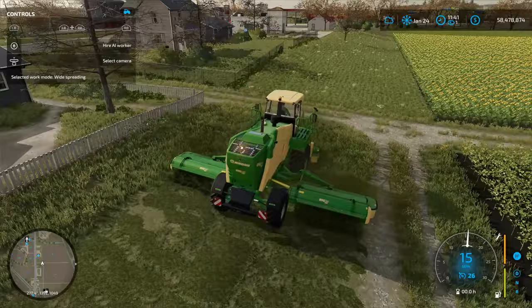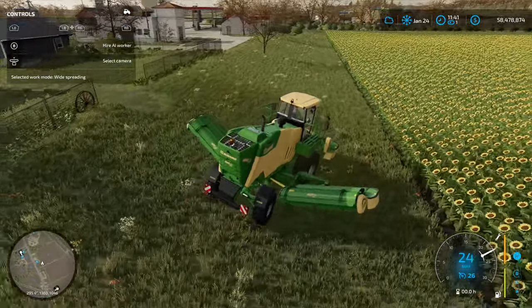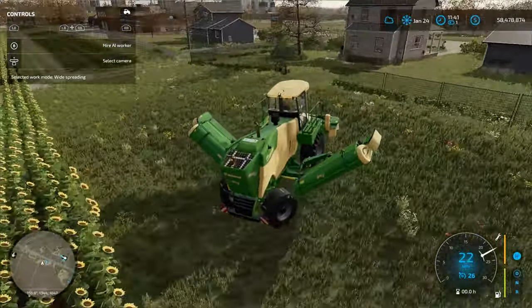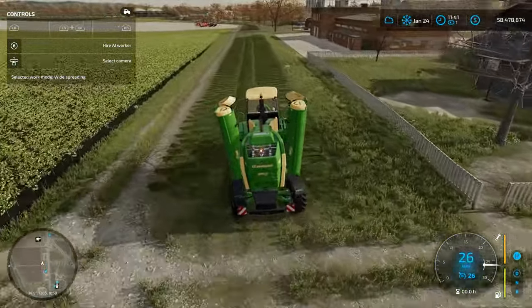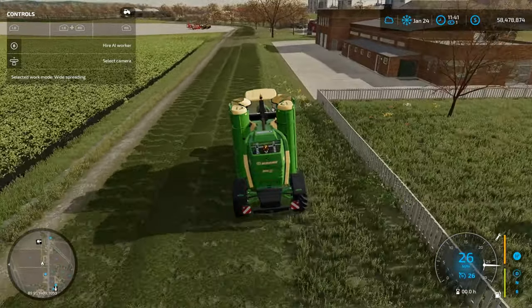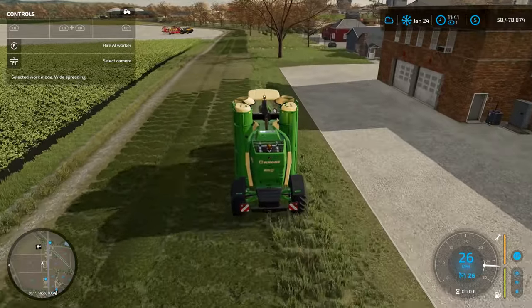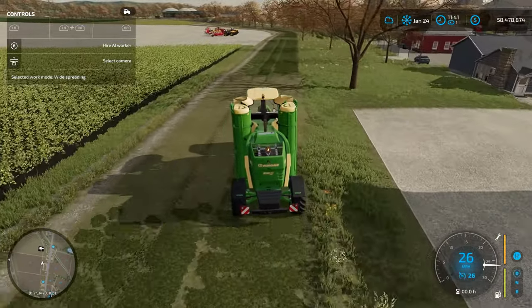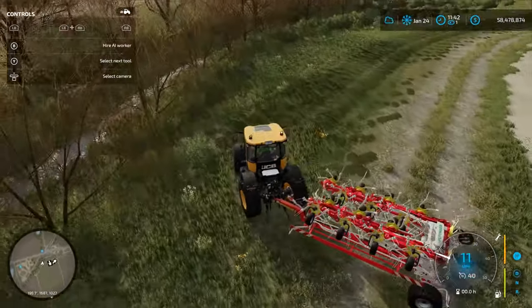We're going to go to the end here and stop, fold it up, and go back. We have a nice fine row of grass that we have just cut, just like we did in the last tutorial. Now I'm going to grab the tedder.